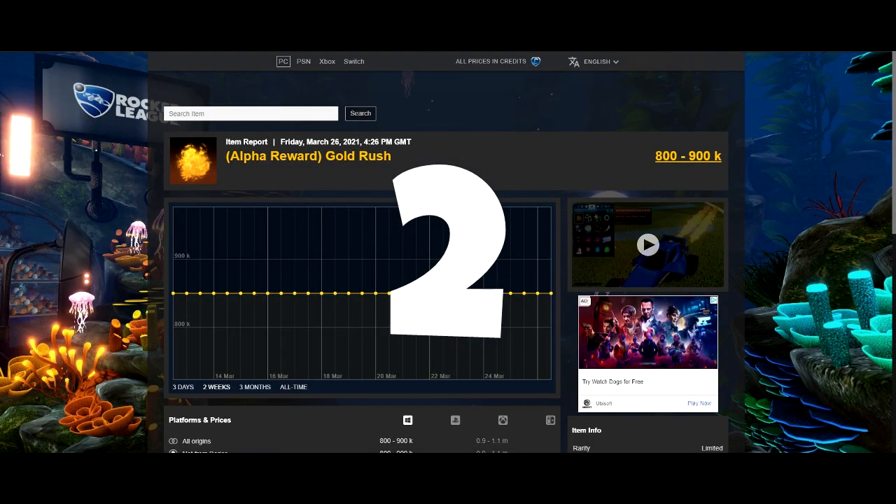Next up is the Alpha Boost at number 2, as you could probably guess since I said it would be an Alpha item. This is the most expensive Alpha item out there — 800 to 900k credits on the spreadsheet, though I'm not sure about the real value since people might pay more or less. All I know is it's one of the most expensive items in the game. It came out during the Alpha stage of Rocket League and is probably the best boost in the game. It has a really nice sound to it, though some might call it overrated since it is kind of just a normal boost.